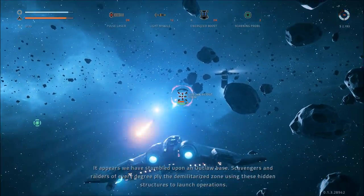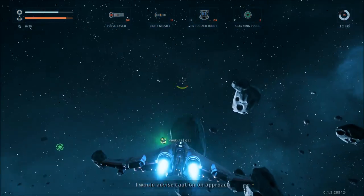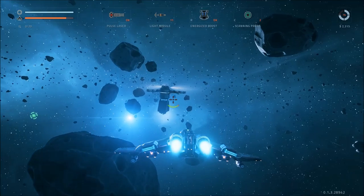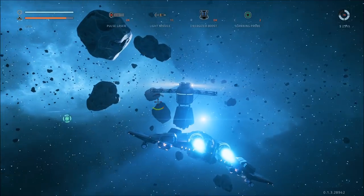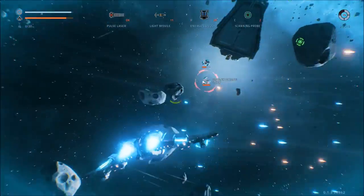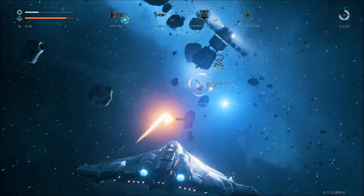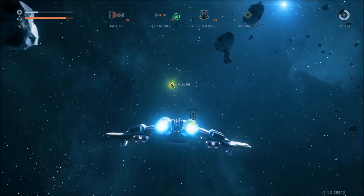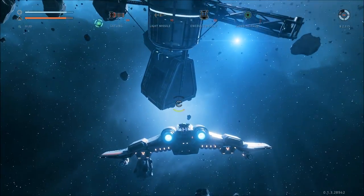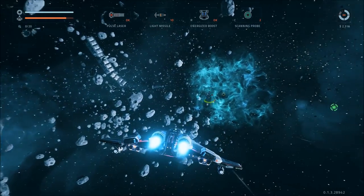So it appears we have stumbled upon an outlaw base. Scavengers and raiders of every degree ply the demilitarized zone using these hidden structures to launch operations. I would advise caution on approach. Maybe it's worth the risk. We're not going to burn through all of our energy. Nothing bad seems to be happening. Maybe it's something else. Uh-oh. Get the Gatling gun going! Yes! I feel like a superhero now. I've had bad experiences playing this so far — I think the game's fantastic, but my skill level just isn't where I want it to be. This has actually been my best run so far.